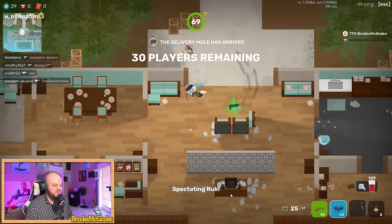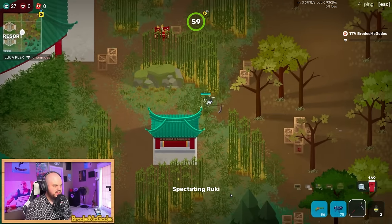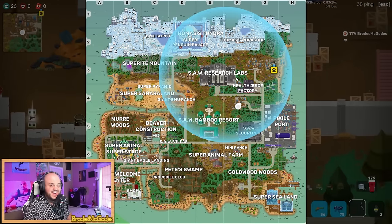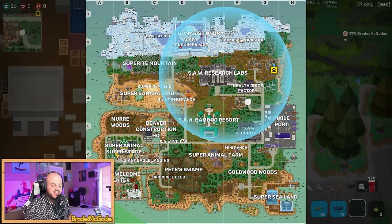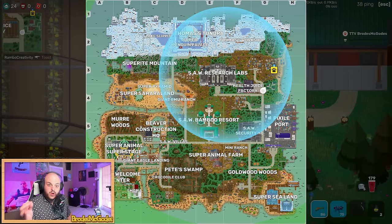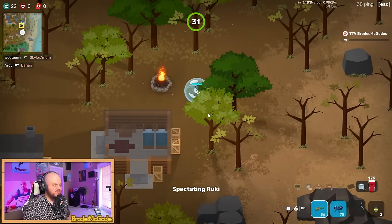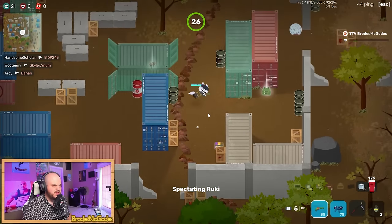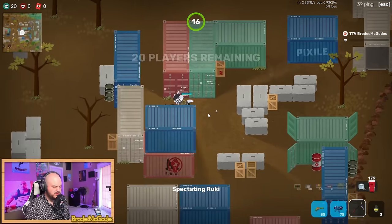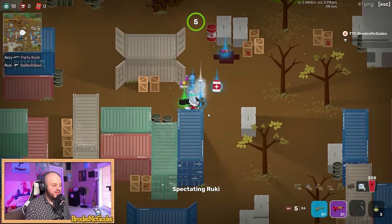Rookie stays inside the circle and does not loot the entirety of Bamboo Resort — he doesn't check every nook and cranny. He took loot from his initial drop spot, took one fight, and is already leaving and rotating to the next objective. Quick rotations, quick looting patterns. He hears sound cues of players, switches between rolling and stopping to listen. He spots a player, goes for a straight roll shot, and picks up the Jag.